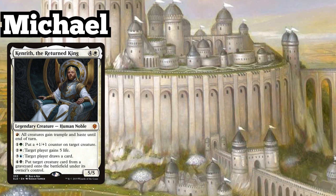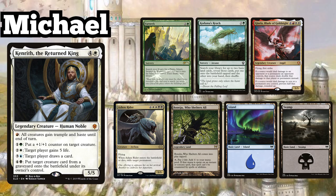And finally, Michael is playing his King Kenrith Five Colour Good Stuff deck, and keeps an opening hand of Far Seek, Kodama's Reach, Gisela Blade of Gold Knight, Ashen Rider, Poseidou Who Shelters All, an Island, and a Swamp.